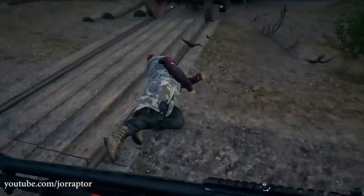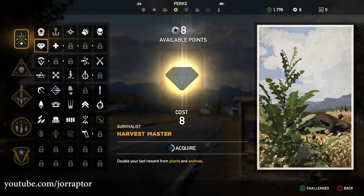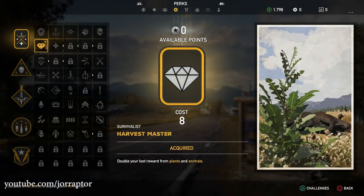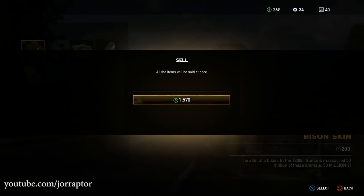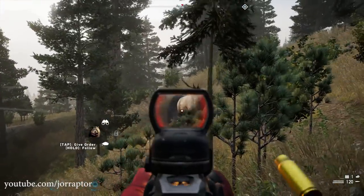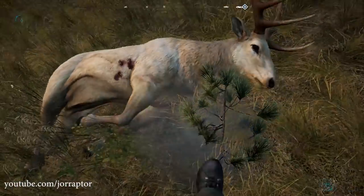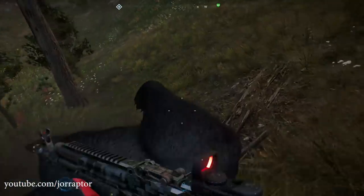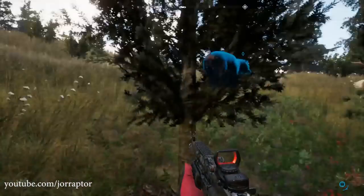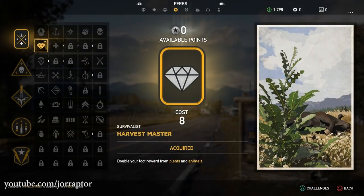Let's start with the perk I totally think you should get as soon as possible: Harvest Master. This will double your loot rewards from plants, but more importantly from animals. Since this will be your main source of income, it's smart to get the most out of your animal kills. Instead of getting one wolf skin, for example, you get two — meaning you can sell two and get more money. So the sooner you unlock this perk, the more money you can get to buy the best weapons as soon as possible.